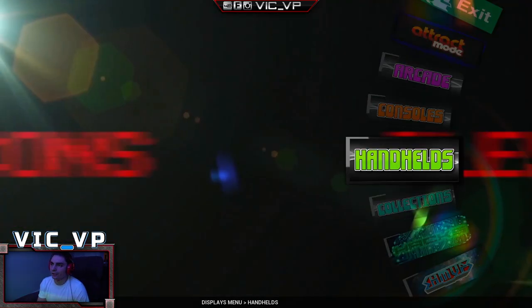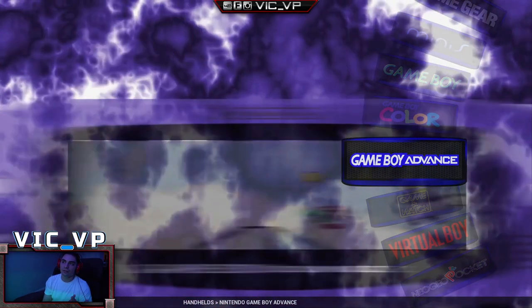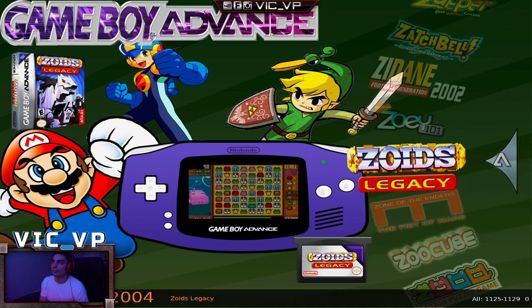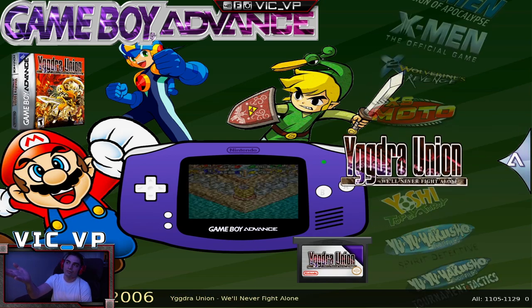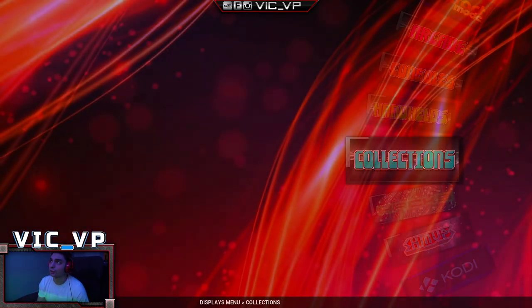Going back to handhelds — you've got Game Boy Advance, Game Boy Color, the Game & Watch, Virtual Boy, and more. Really cool gems in there. Personally I'm in Game Boy Advance a lot — 1,100 Game Boy Advance games is a lot. Skip some letters and you've got YuGiOh stuff — really cool. Game Boy Advance handhelds don't have more than six buttons, so playing this on arcade sticks is pretty fair.